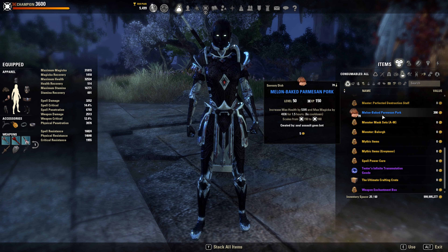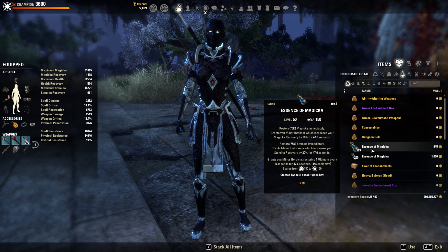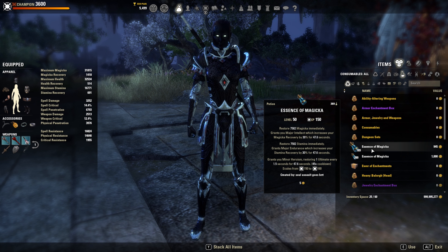For potions I'm using Magicka, Stamina, and Heroism. They are kind of expensive, but health regen in PvP is now kind of useless. You can still use Tri-Stat Potions because Heroism Potions are actually really expensive.